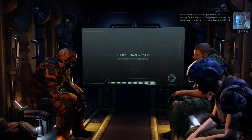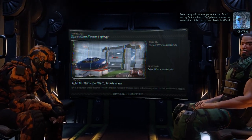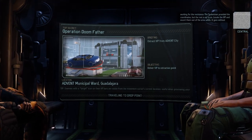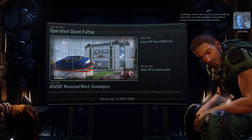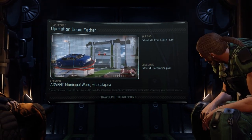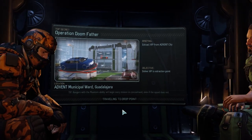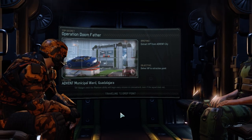We're moving in for an emergency extraction of a VIP working for the Resistance. The spokesman provided the coordinates but the rest is up to us — locate the VIP and escort them out of the area safely. Goes without saying, but don't leave any hostiles standing. Okay, join me next time for Operation Doomfather, where we're going to kill absolutely everyone and save a scientist. See you soon, bye-bye.